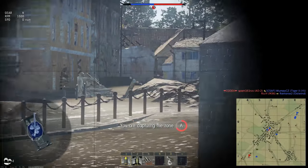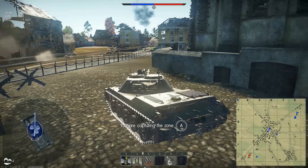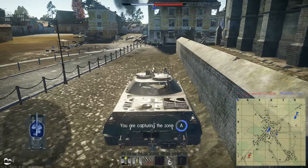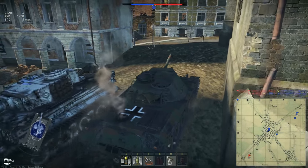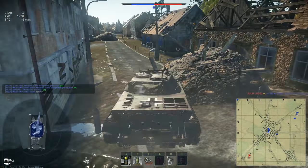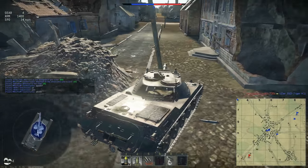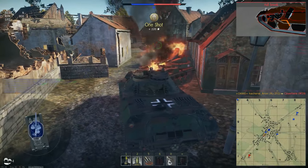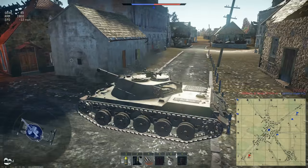I went to cap because I saw a tank there but it was already dead. The Hesh rounds cost nothing, so that's fine. I spotted an M18 — I didn't want to engage because the RO251 has basically no armor and it would have easily obliterated me. Instead I captured the zone to get as many points as possible with this premium tank. Keep note of this Tiger position. I gave him a bit of love with my machine guns. I knew there was an M19 so I was immediately wary.